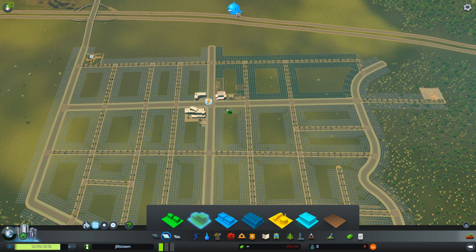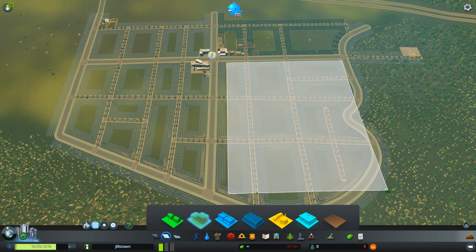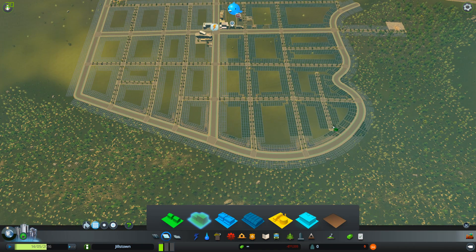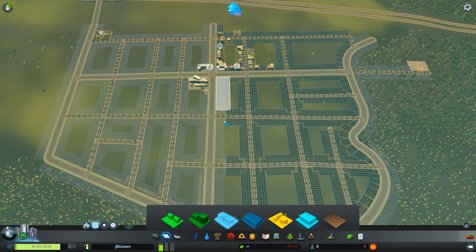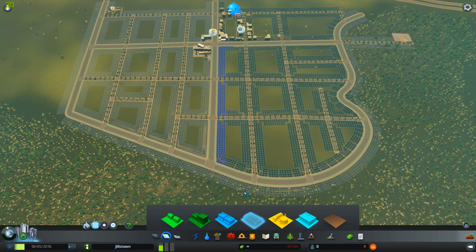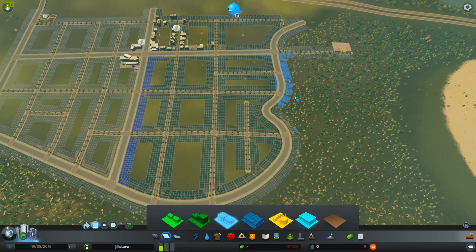I'll leave this bit and this bit for commercial, and just zone the residential like that. If you hold the right-click button down and drag it along, that also de-zones it rather than having to select the de-zone tool — I don't know if I told you that before. Let's get rid of those. I think we're all filled in here. I'll put some high density commercial on the main roads.